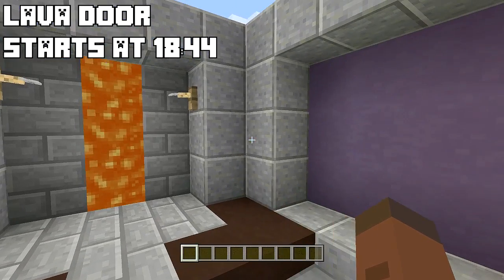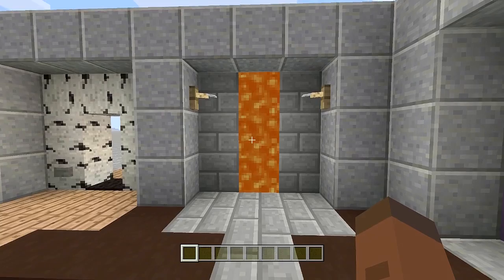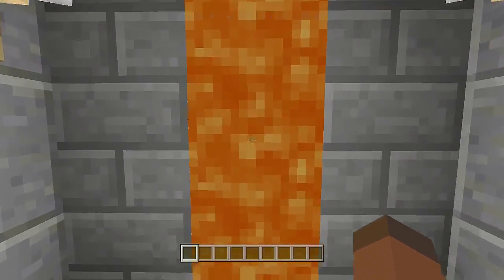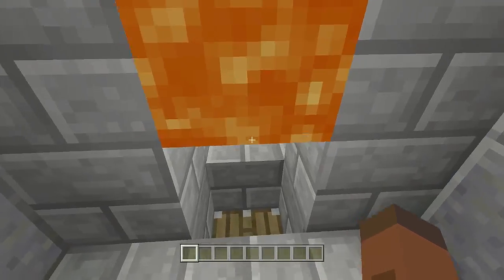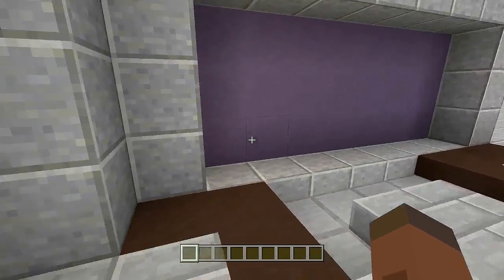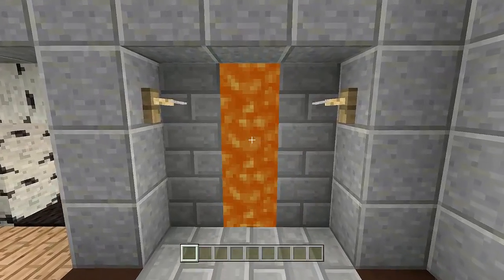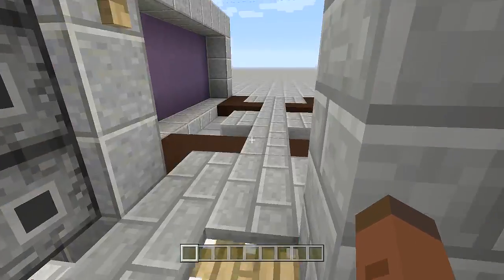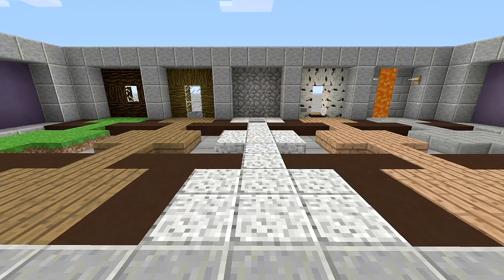Last but not least, number five is probably going to be the hardest door to build — I always like to keep the hardest ones for last — and that is a lava door. It's not too crazy to build, but it's definitely the hardest one out of all the others here. All we have to do is walk right here, jump up, hit those tripwire hooks, and then just walk right through. So if any creepers or monsters are trying to chase us, they'll fall into the lava and die. For us, all we do is run, jump, and walk through the door.